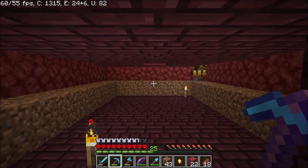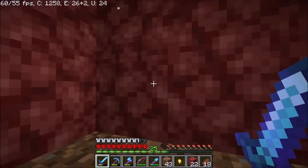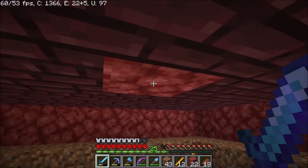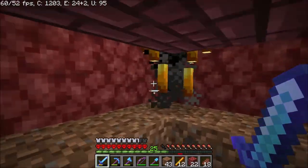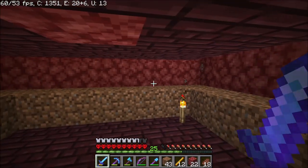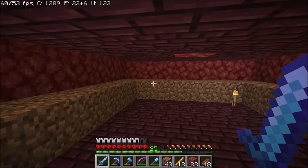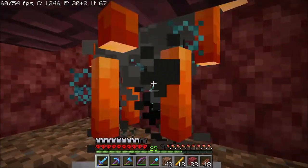That blaze spawner I found earlier - I've made just a simple little farm. I managed to get ourselves a couple of blaze rods. The spawner is directly above here and pretty much they just pathfind their way over to the ledge and then I go ahead and swipe to get them. It's just giving me a little bit of XP and a little bit more protection as well. So at least we've got something set up and we can start getting ready to get our supplies up for brewing.